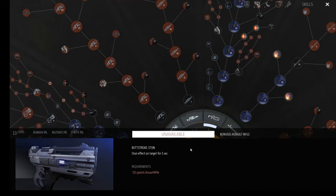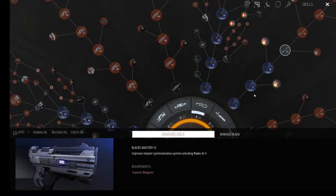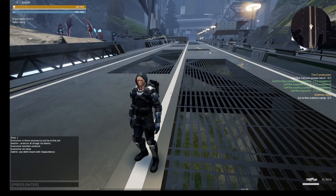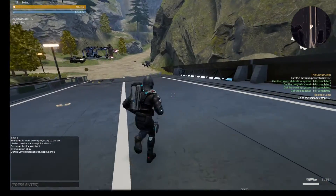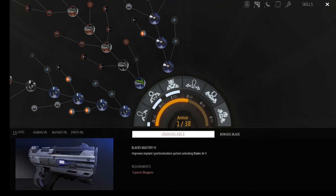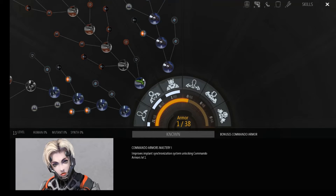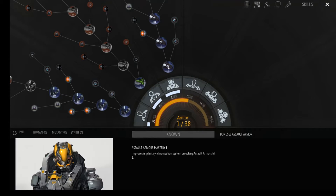Some of the skill tree costs get steep — like this one says seven assault rifle points and 515 points, which seems like a bit much — but again this is early access so a lot of stuff hasn't been fleshed out yet. If we look at armor, you have several types: light armor called tactical armor, medium armor called commando, and the tankier armor called assault armor. The other armor types are not in yet.